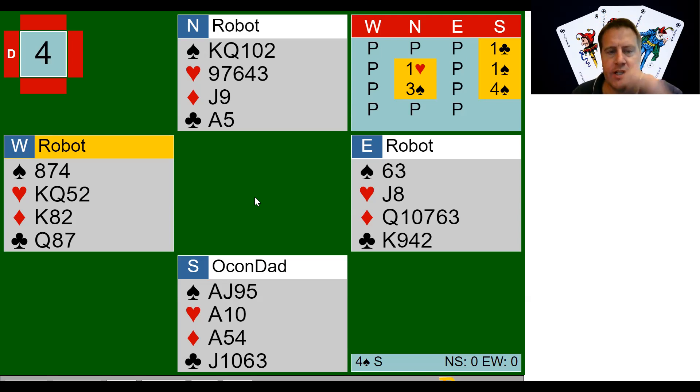Bidding-wise, you guys want to take a look at what you would do — maybe cover up the top three boards. I think a club opening is clear. Partner bids a heart, so they're a passed hand — four or more hearts and six to 11 points. Then I bid a spade. Some people say we're going to end up in no trump, so they bypass the spade suit, but partner could still have four spades. Call me old-fashioned, but I don't bypass the four-card major there if partner could still have it. So I did do it, and again, some people will bid a no trump there.